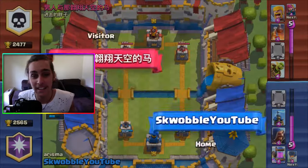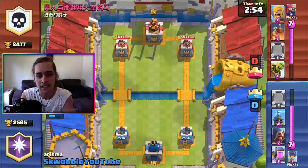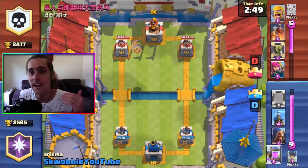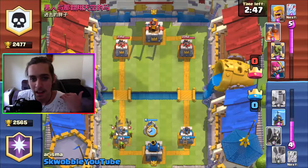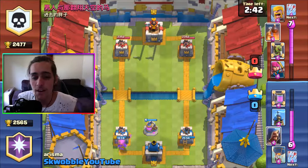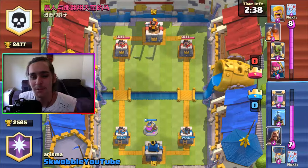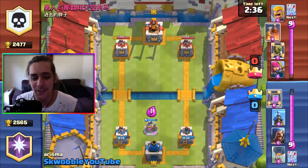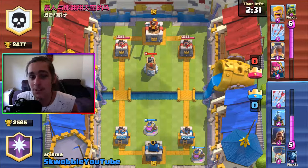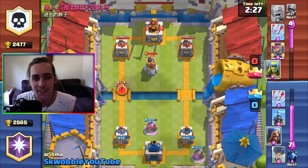Now we're gonna get into this replay right here. This is the deck you want to be versing when you use this deck. He has the barbarians and the goblin barrel, which he's obviously throwing across to see if I have arrows. He also has the bomb tower, and the bomb tower is perfect because it cannot hurt your balloon. As soon as I saw him drop that bomb tower, I was like, yeah, I'm getting a three crown win baby.